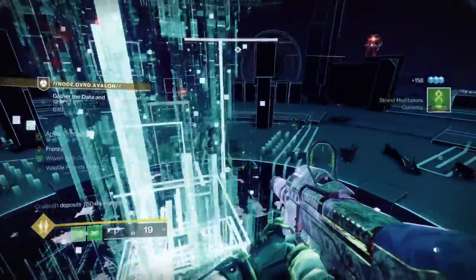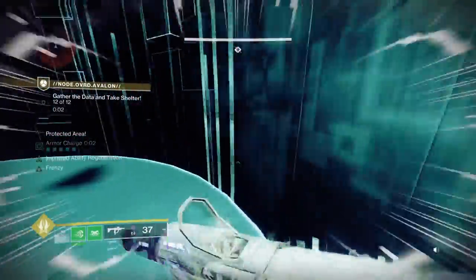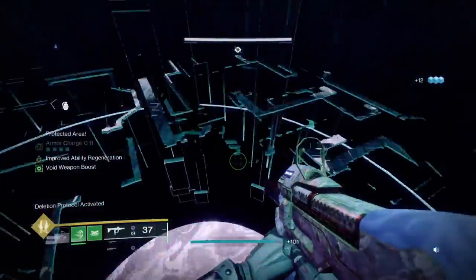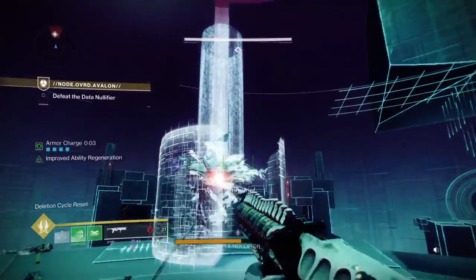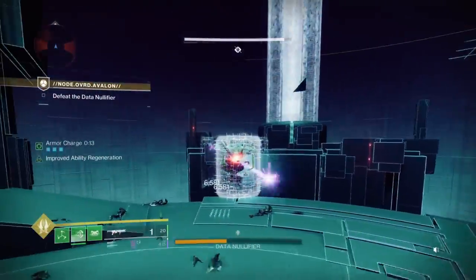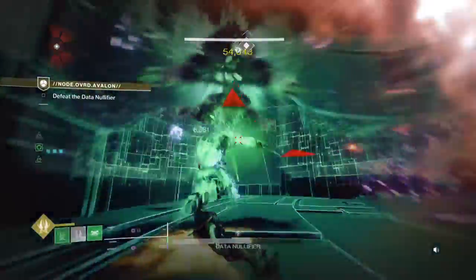Recuperation is massive here - when you're multi-killing all those enemies with volatile rounds you're generating orbs, and as you're picking up motes you get health regen from Recuperation. This is like mini-Devour without actually using Devour on void Titan. You don't need void Titan, you can still thrive with strand. The strand super is technically better than void sentinel shield for damage, especially with Synthoceps - look at the damage we're doing.